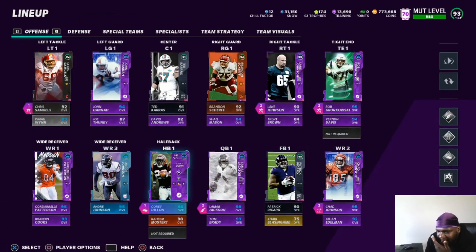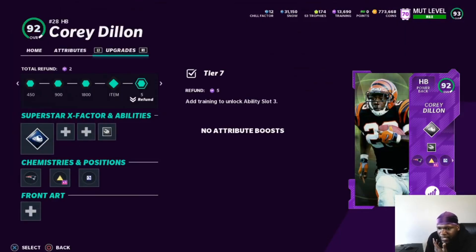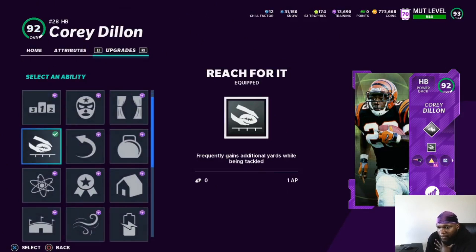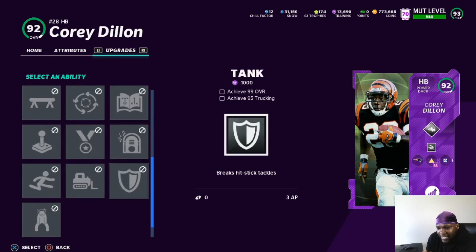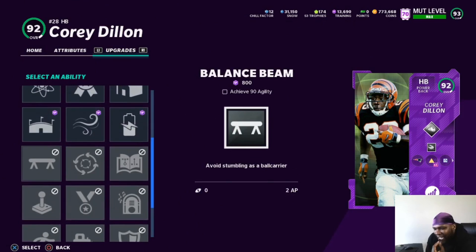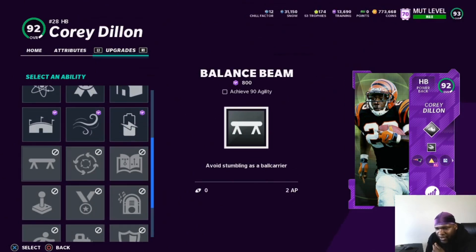Running backs are interesting — it just depends on your archetype and how you play. I like Reach for It because your players do insane animations when you don't even really expect it. Something else you can run on running backs is Tank, which is good too. Human Joystick is great. Balance Beam — I don't really see running backs stumbling as much anymore, especially with higher agility ratings, so that's not something I'd really put on there.